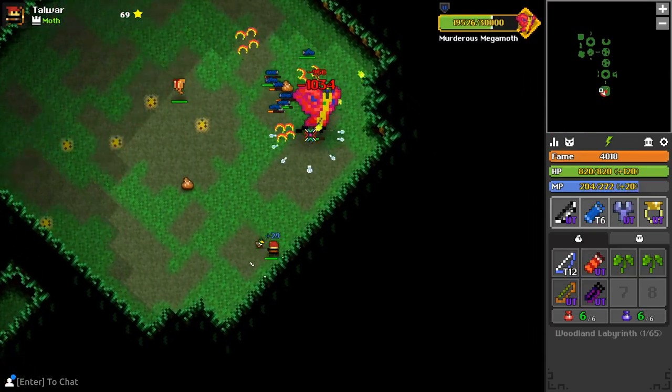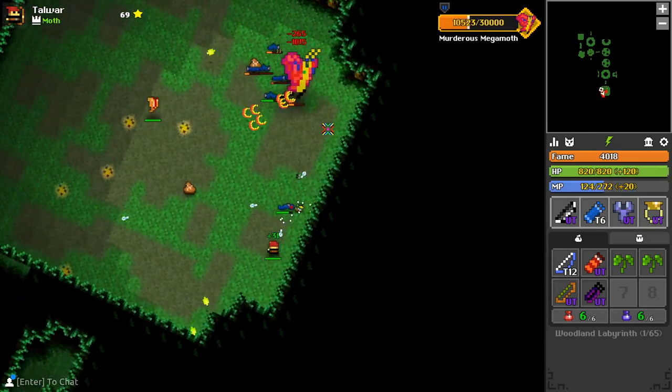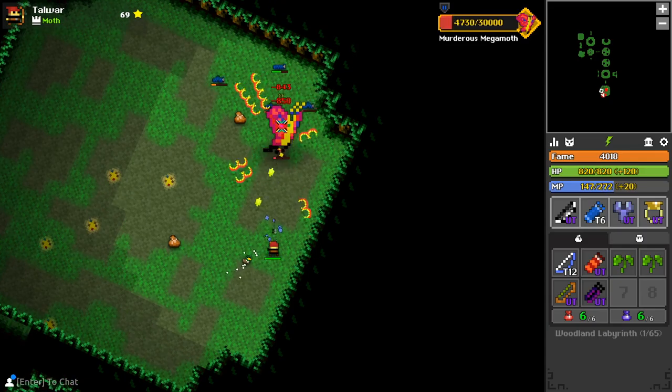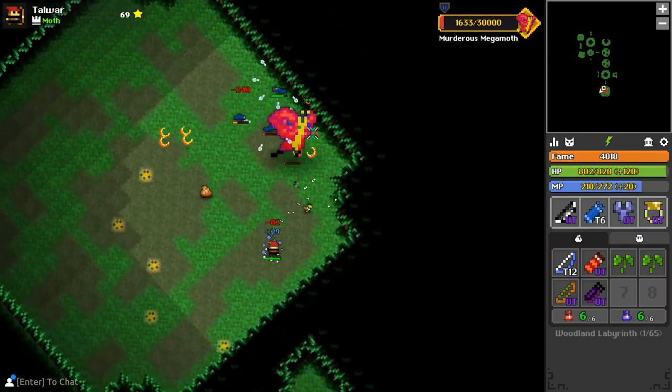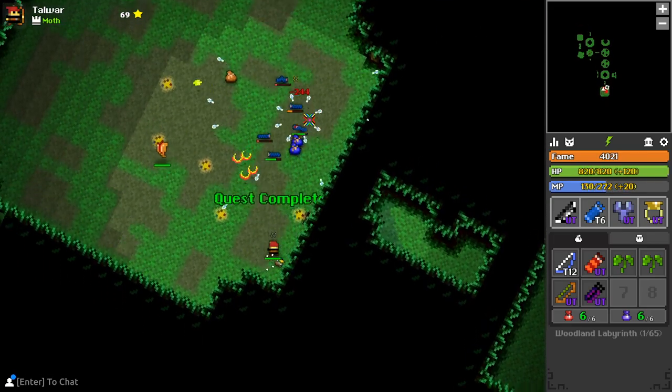But you can also bait it to leave the room for a moment, get some damage in, and then it retreats back for you to repeat. You don't have a lot of space to dodge incoming attacks due to the nature of a narrow hallway, but it can be a lot safer than rushing back into the lion's den. And once again for the last time, archers can keep it paralyzed without ever needing to really move.